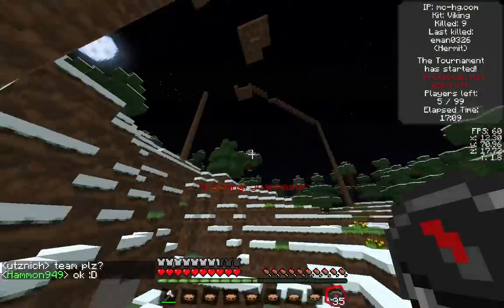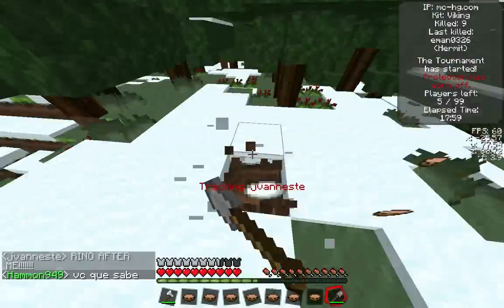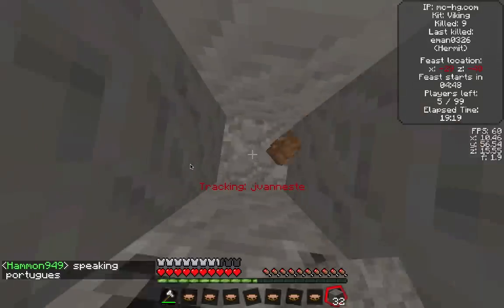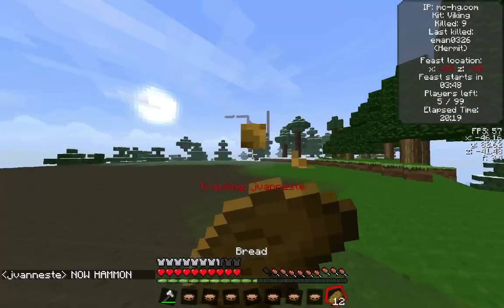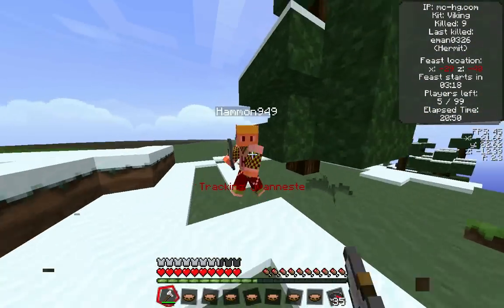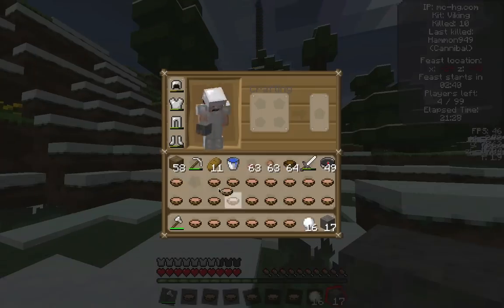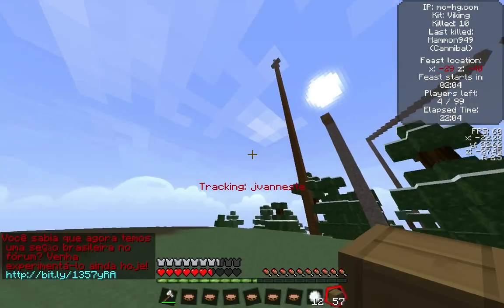Now I find myself in the top 5 and there's this guy on my compass named Javonest. I made a shovel to get some snowballs and start digging down to Javonest, but then the feast gets announced so I decide to go back to the feast. Here comes this guy named Hamon949 — I get a good combo on him with my iron axe and take him out with about 4 shots.